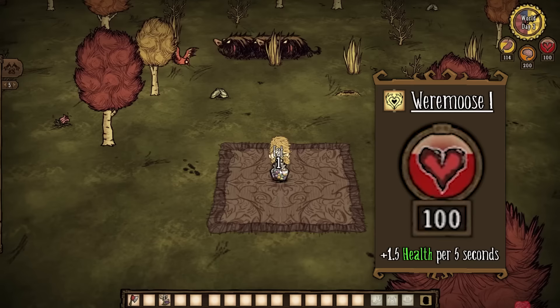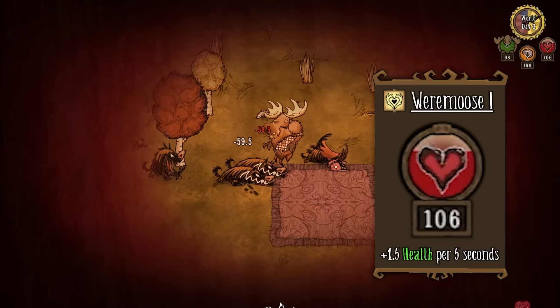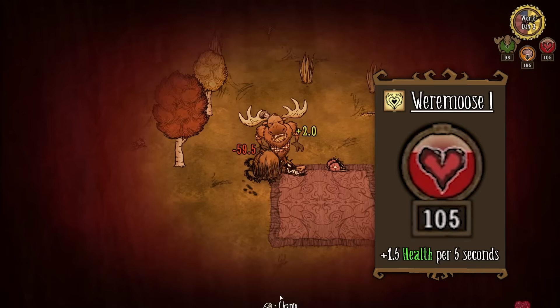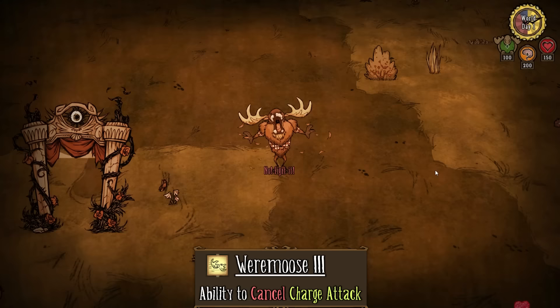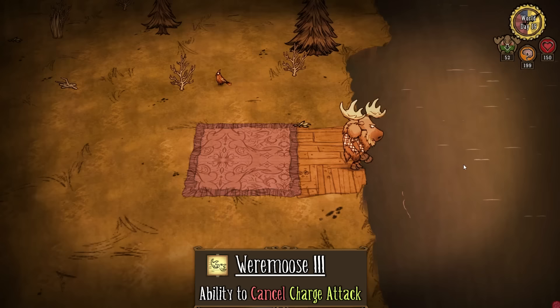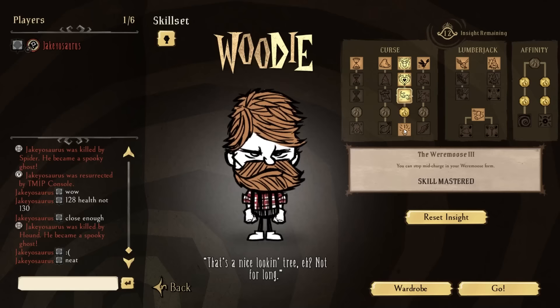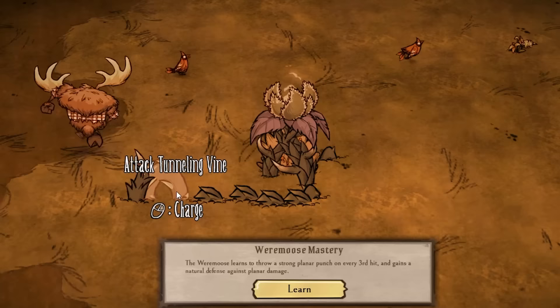1.5 health every 5 seconds means you regenerate 18 health per minute, or through a whole transformation of 7 minutes 12 seconds, you'll regenerate about 129 health. If you pair this health regeneration with jelly beans eaten before transforming — which heal you for 2 health every 2 seconds for 2 minutes — you'd get 120 extra healing for the first 2 minutes, giving a total healing potential of 156 within your first 2 minutes of transformation. After the first 2 minutes, the jelly bean effect runs out and you're back to healing 18 health per minute. Still a very good skill. The third skill of the weremoose allows you to stop during your charge attack. Normally you cannot cancel this attack and will always travel the full 5 tiles before stopping, only stopping early if you charge toward the edge of the land. You can stop the charge attack after travelling for 1.75 tiles, which is significant as travelling too far was a good reason not to use the charge — but now you can cancel it anywhere between 1.75 to 5 tiles.